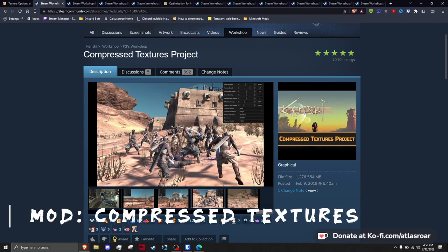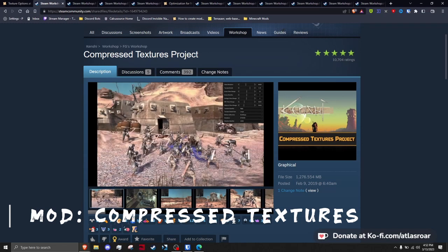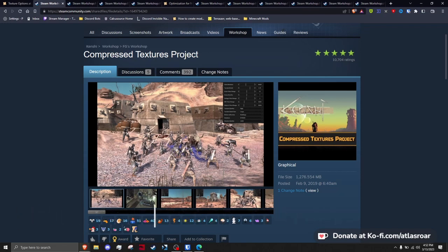Compressed Textures does the same thing as the previous mod, but instead of giving you options it just reduces all texture sizes by half — so for instance 2k textures to 1k, from 8k textures to 4k.